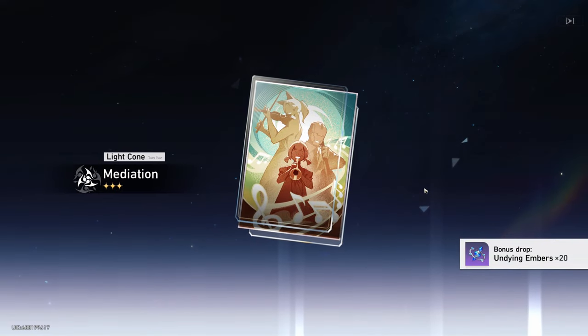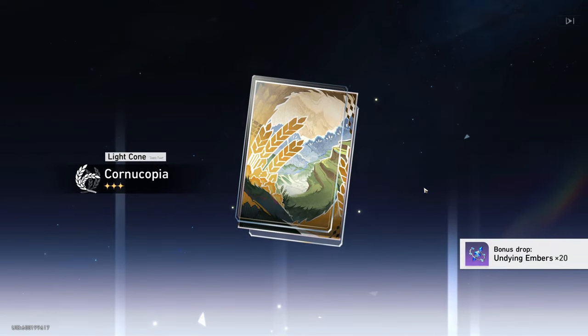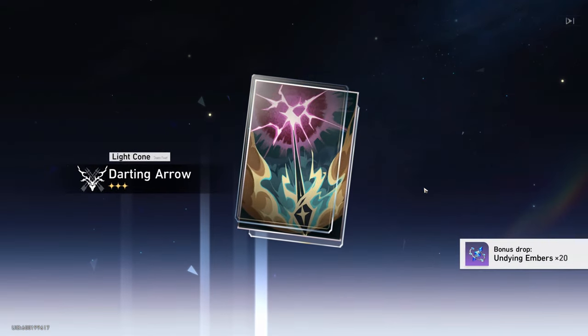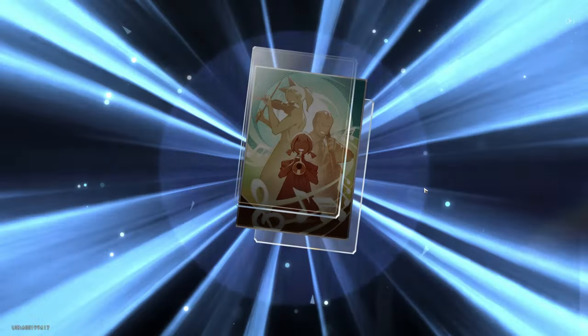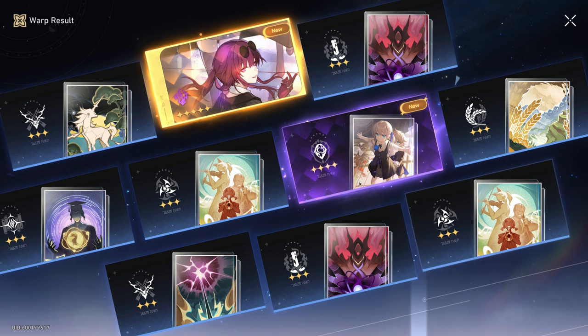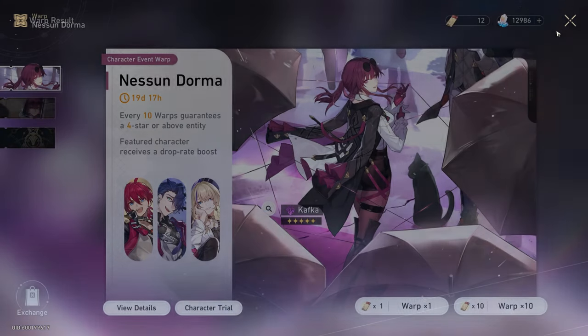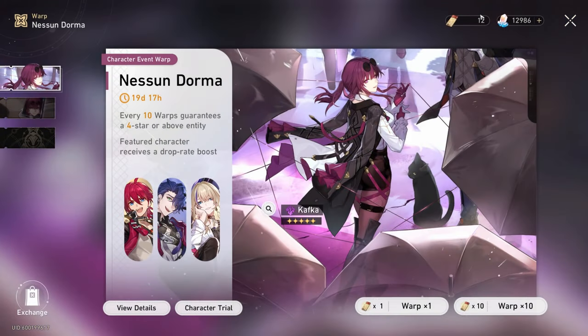You have got to be kidding me. That is... is streamer luck real? Is it real? Oh my god, that is just ridiculous. Free 10-pull and I already got her. That is just ridiculous. And I still have ten to go and a bunch of crystals. I may just go straight for the light cone after that. Good god.